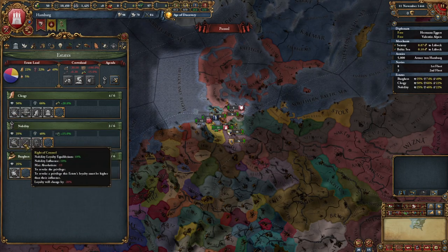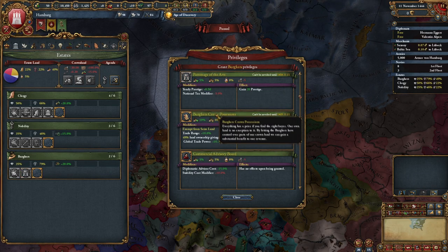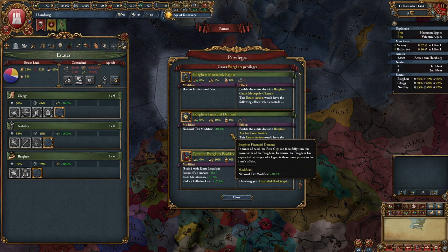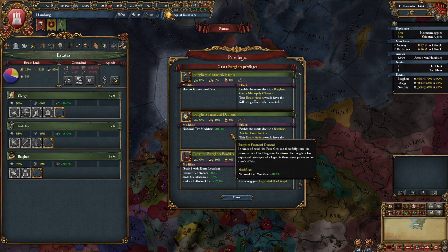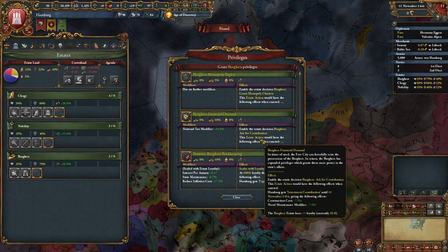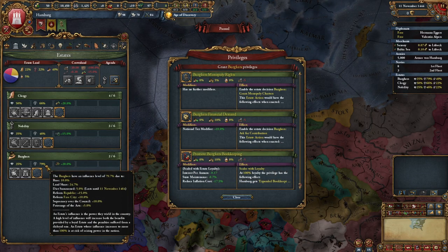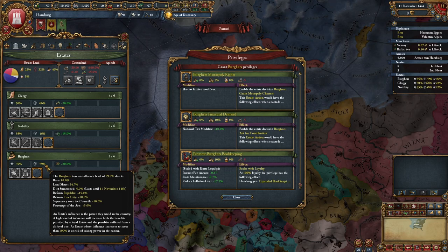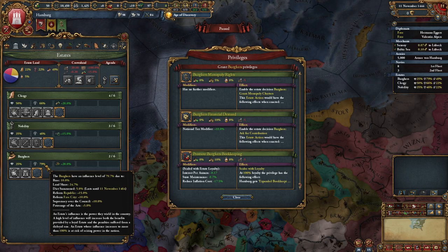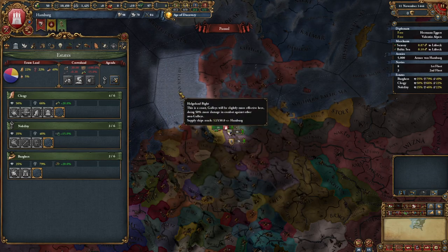And then you have all the monarch point generators, loyalty generators, and then lastly I'm going to give patronage of the arts. The one thing that is different is that I'm not taking the burger financial demand. This extra tax modifier is huge for virtually every country at the start of the game. The thing is, it's not worth it for Hamburg, simply because I'm also going to be a 30 development city very quickly, as well as have a lot of trade income, which means both of those things give you extra burger influence and will make you have disasters. So instead of dealing with disasters, just don't give this privilege — it's not worth it.